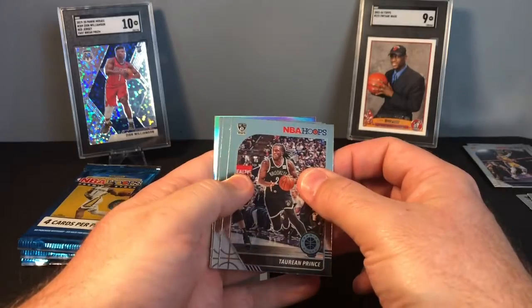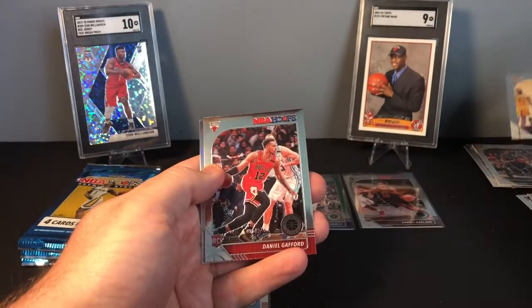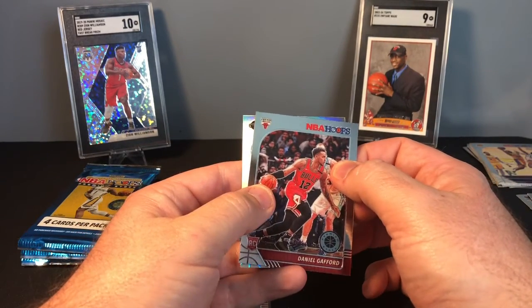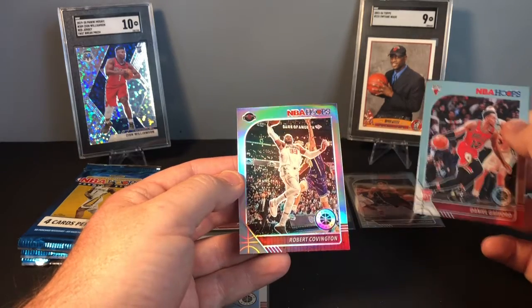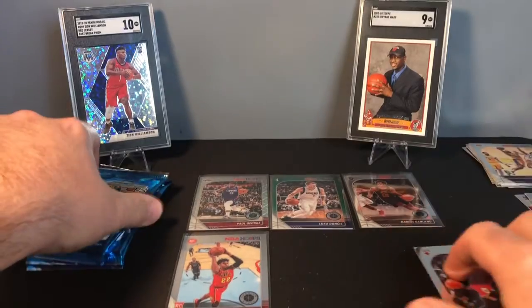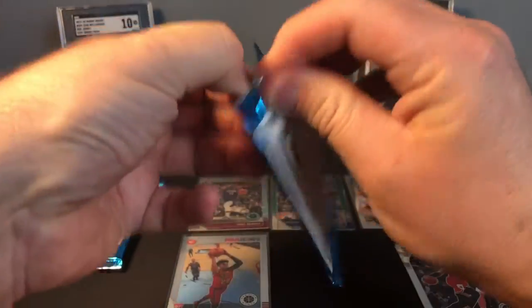Pack four: Torian Prince, Markieff Morris, Chicago Bull rookie Daniel Gafford, and then a silver Houston Rocket Robert Covington. Probably not the Rocket we're looking for on the silver.